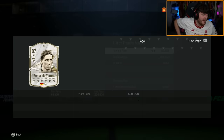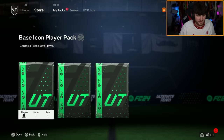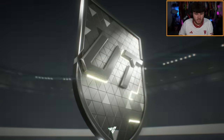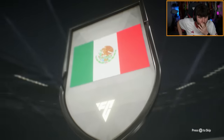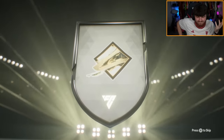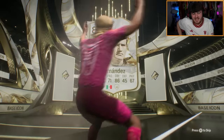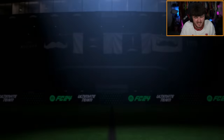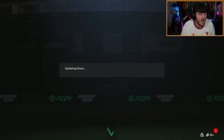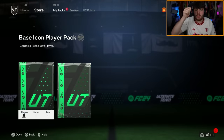Half a million coins — sorry, I'm watching the Galatasaray vs United game. Second one: come on, Brazil, Dutch or Mexican. Sanchez at least — no, it's Hernandez. Hernandez actually isn't terrible but it's not great. 70k, whatever. Third and final pack EA — please: Brazilian, USA or French.